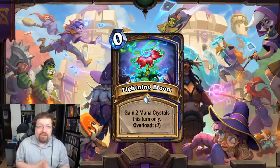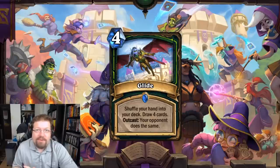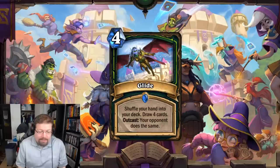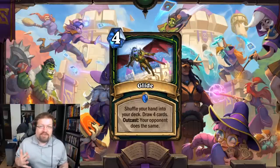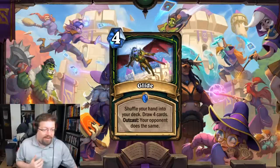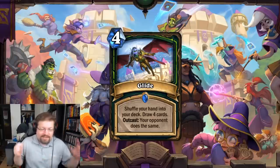Shaman can also utilize Lightning Bloom — Even Shaman can cheat out a 7/7 or just get a bunch of big stuff out early. This card is going to be ridiculous in both formats and I can't see it not having a huge significant impact on the Wild metagame. Number 4 most powerful Standard card I believe will be Glide — the Demon Hunter 4-mana spell. You shuffle your hand into your deck and draw 4 cards, and if you Outcast, your opponent does the same.